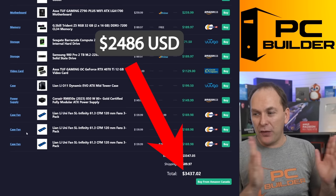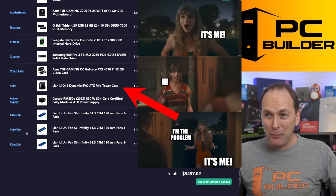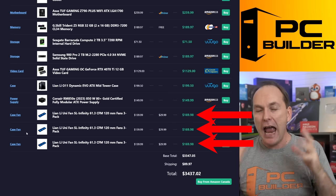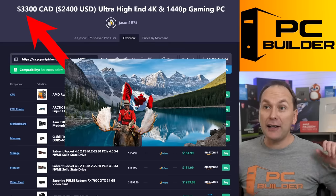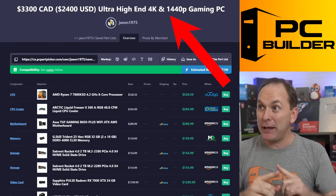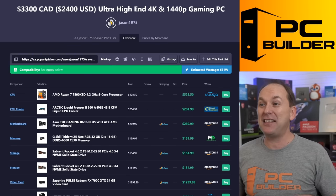So overall for $3,437, I'm just not seeing the value here. That Lian Li O11 Dynamic — which I have named the destroyer of gaming PCs — has absolutely punched a huge hole in our budget because we filled it up with crazy amounts of fans. This is not a $3,500 Canadian build. I call this the $3,300 Canadian or $2,400 USD ultra high-end 4K and 1440p gaming PC. Because honestly, once you see the FPS numbers I'm about to put in front of you, you're going to be wondering why you're not going 4K — that's how much performance we're going to get out of this thing.